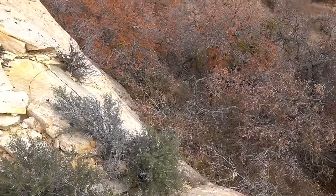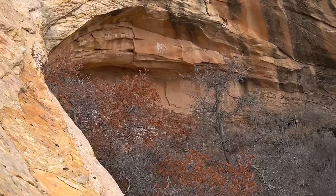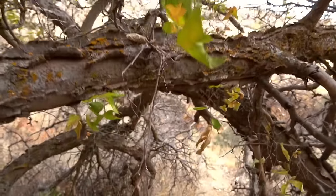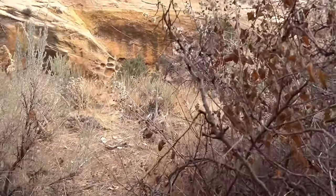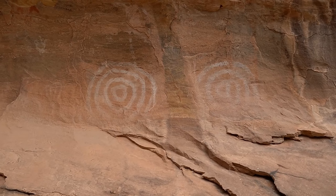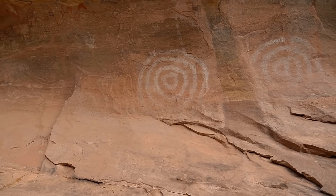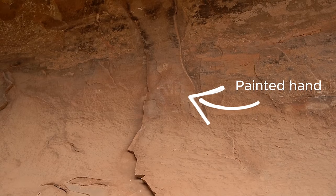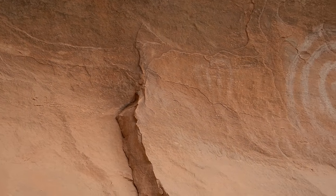As I was analyzing this down-climb to get to the bottom, I saw some pictographs over on the other wall. Now I'm down at the bottom, and these are the pictographs I saw from the top — kind of two swirls. And as I was studying those, I noticed something over here — it's very faint. There's a better shot; it's really faint, just to the left of these swirls over here.